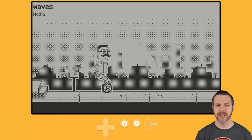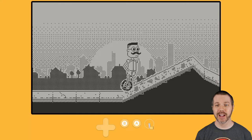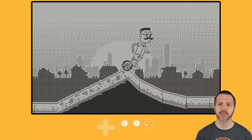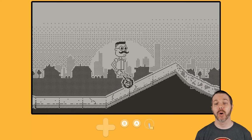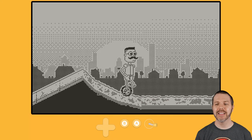Waves is the next stage, and that looks like some grass and/or mud — one of the two. We're on a one-bit screen here, so it's kind of hard to really differentiate some things in these games.